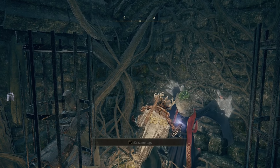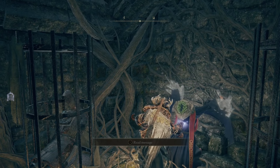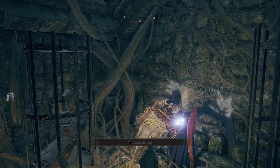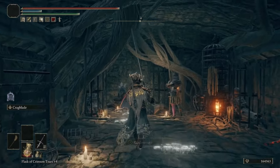Once this is completed, rest at the closest Site of Grace and then come back to the Witchbane Ruins where you were just talking to Sellen. Except now, Jerren is going to be standing there — talk to him and exhaust all of his dialogue. He'll tell you about his hunt for Sellen.